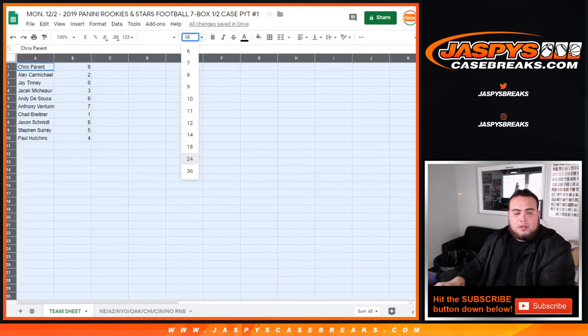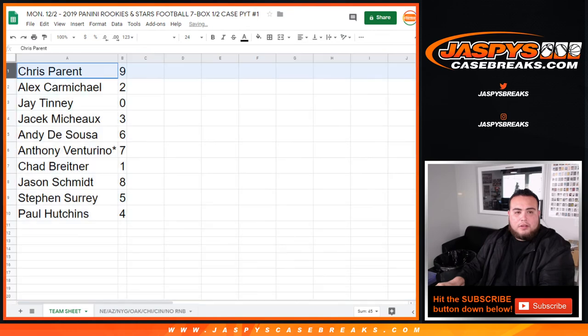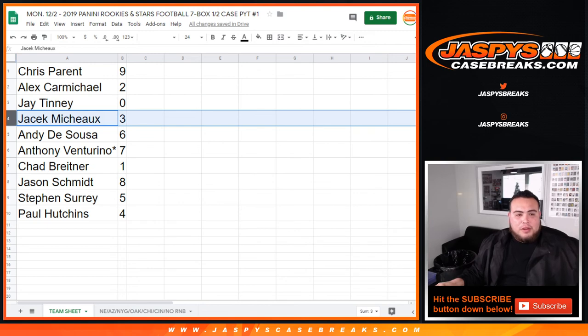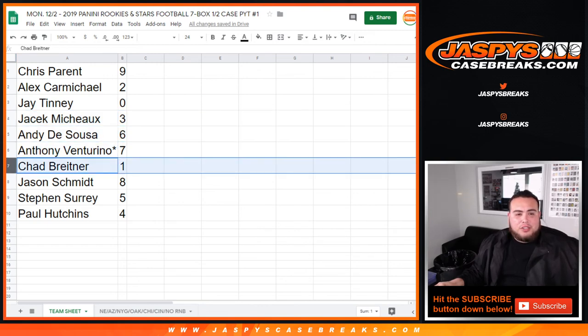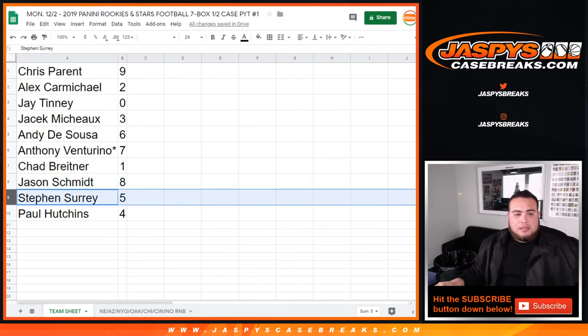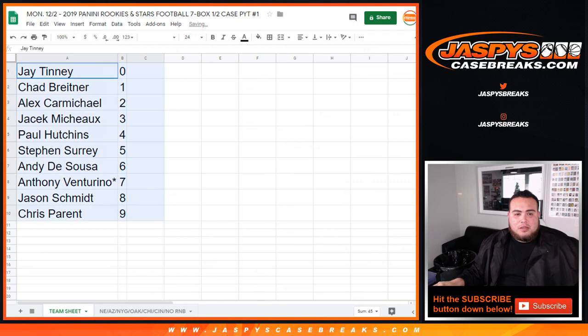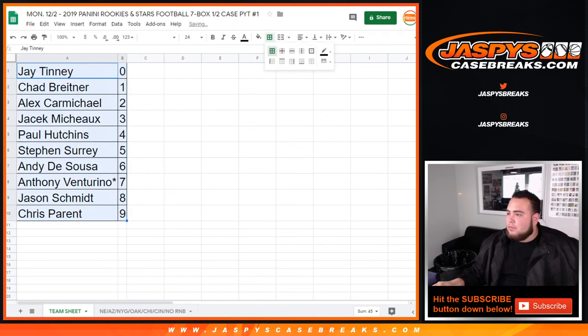So there you go, here are the results. Chris has nine, Alex with two. If there are any redemptions, spot zero goes to J. J-sec with three. Andy with six and three last. Seven — Chad, if there's any one-on-one that'll be yours with spot one. Jason with eight, Steven SKS with five, and Paul with four. That's the randomizing part of the video. In a separate video we'll start Rookies and Stars football. Appreciate it folks, let's go!